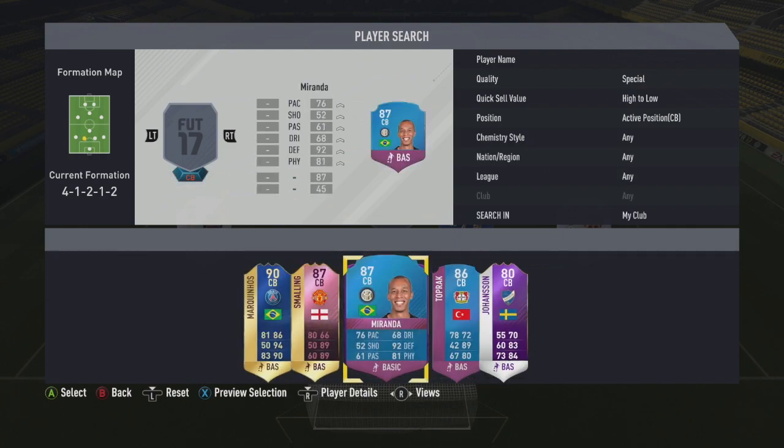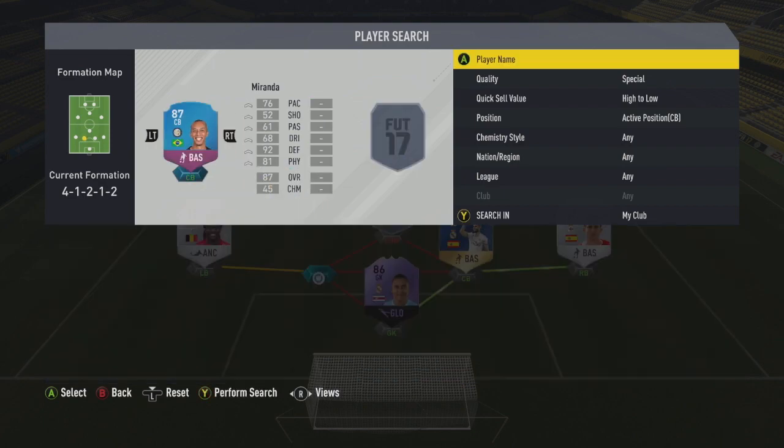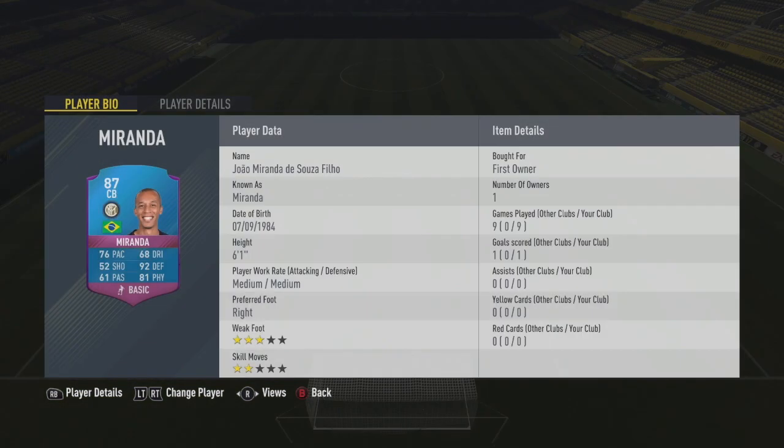The other centre back is the SBC Miranda, who I think is still available in the SBC section until tomorrow. He's a very good centre back — Brazilian, playing in a very good league. 76 pace, 92 defending, 81 physical, six foot one. He gets some good strong links, including a perfect link to Douglas Costa.